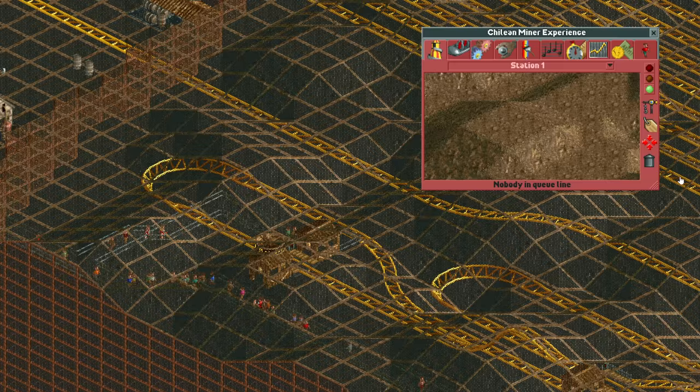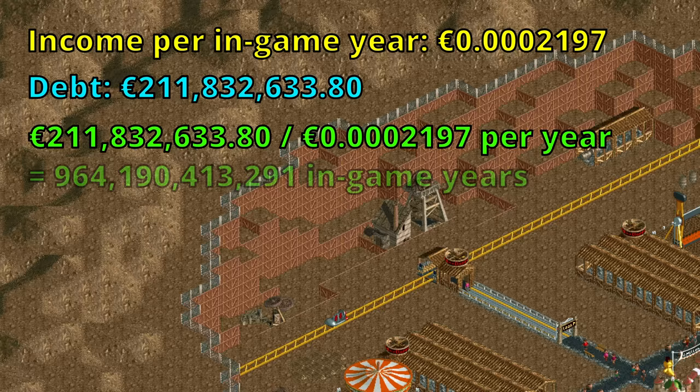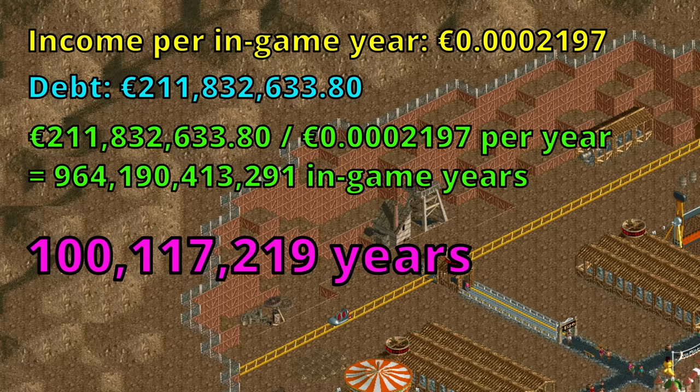You can sell the massive coaster for 2.9 million euros, so you only need to make a little under 212 million to get out of debt instead of 214.7 million. Dividing this by 0.02197 cents per year, we get a total completion time of nearly a trillion in-game years, which is just over 100 million actual years. While the 55,000 years of the previous scenario takes you back to the last ice age, this one takes you back to the middle of the reign of the dinosaurs.